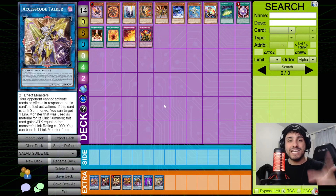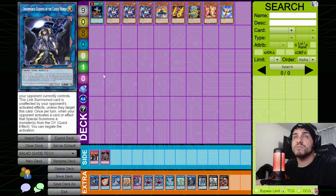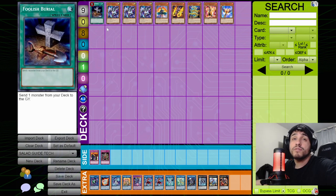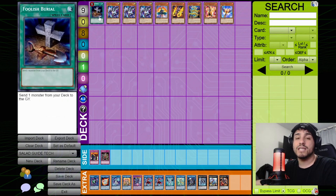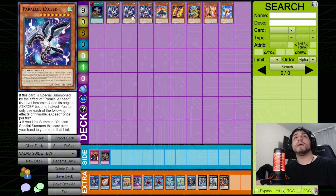Now for tech options. Foolish Burial is great — you can send Spinny or Sea Archiver as extenders, or send Foxy to destroy a problem card like There Can Only Be One via its graveyard effect. If you have Gazelle in hand alongside a Foolish Burial send, that's full combo right there. I like running Foolish Burial in the main deck. The Parallel Exceed package is also very good — it chain-blocks Bailings and provides an easy Rank 4.